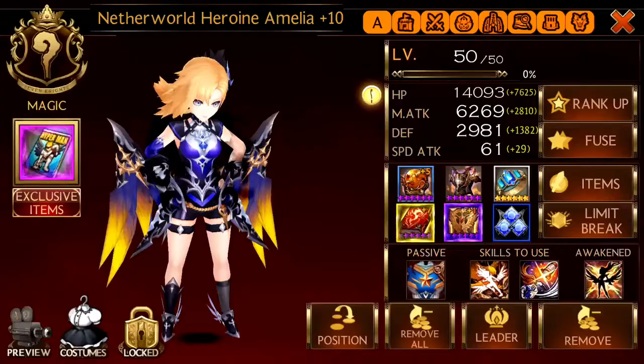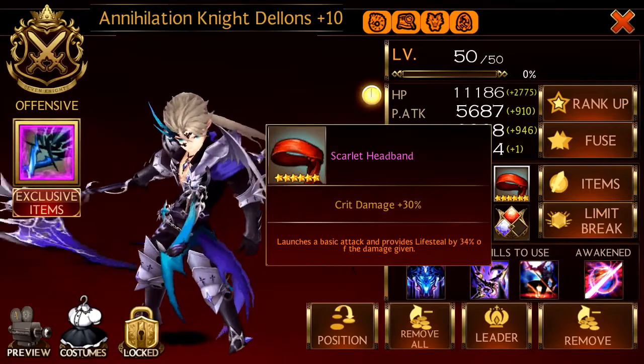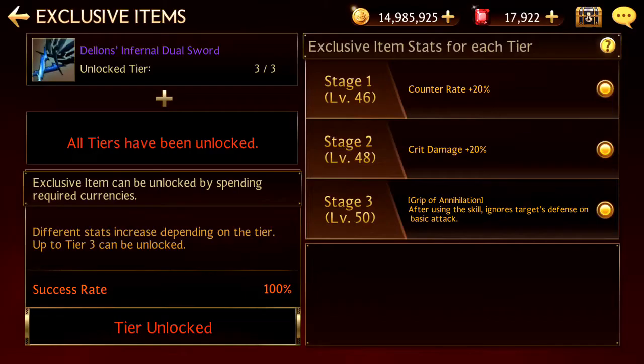PVP oriented setup. For Dylans, only one HP armor. Critical damage increase with lifesteal and lethal damage crit damage. No special traits, exclusive item is unlocked.